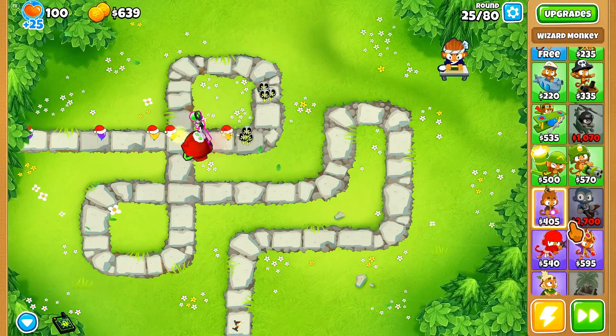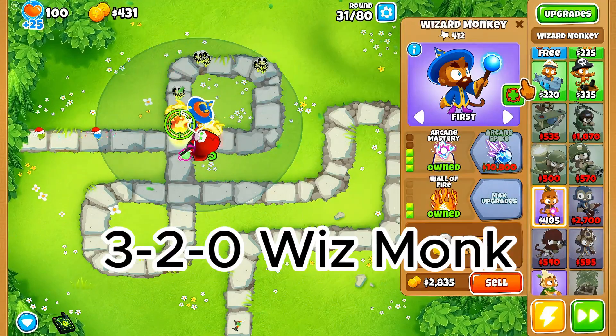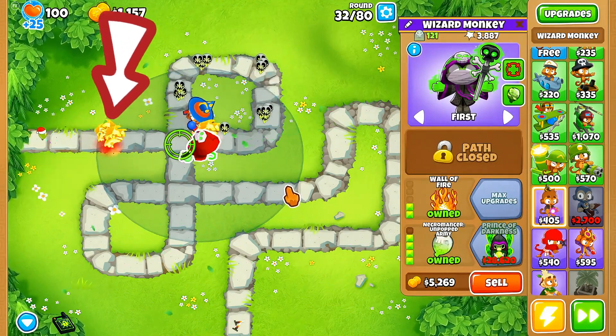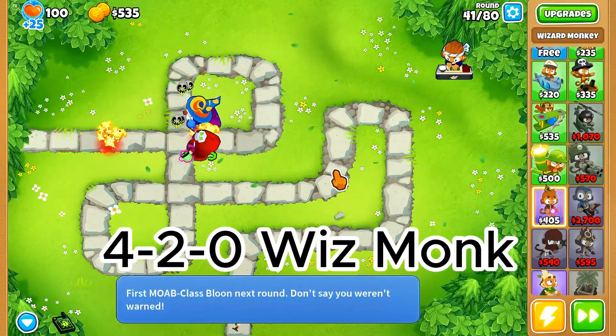We will now be adding the other Wizard Monkey into the equation, going to 320, and putting the fire on exactly this spot right here. Before you hit round 40, you can get the 420 Wizard Monkey, which will help with the MOAB round.